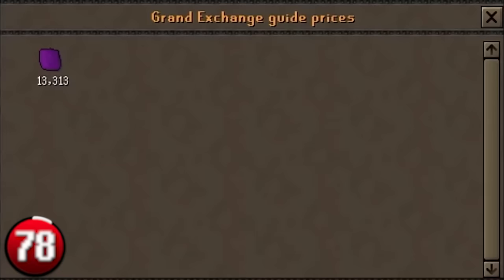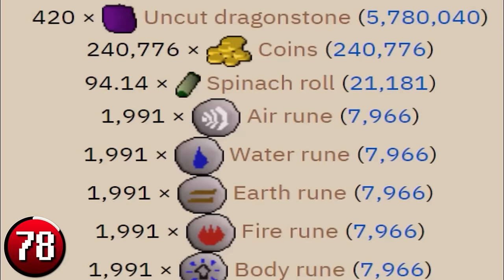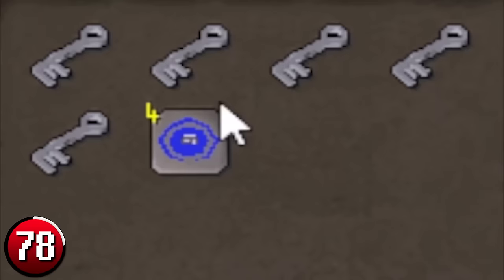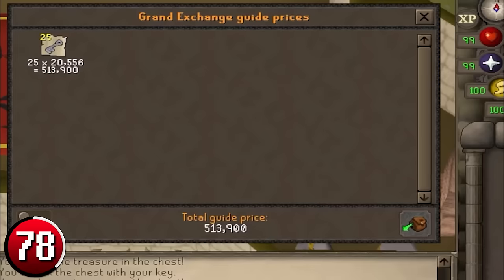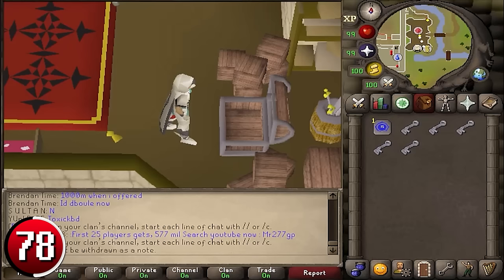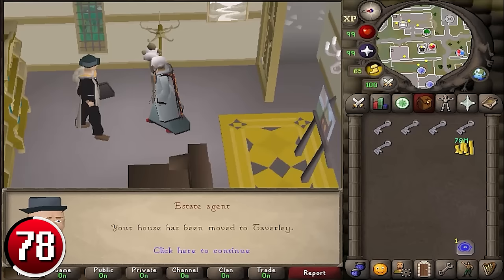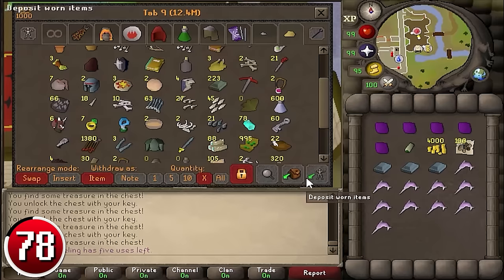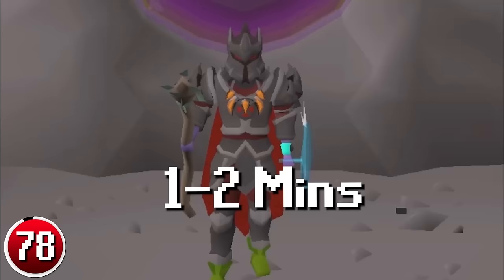Opening Crystal Chests: the Crystal Chest in Taverley always rewards an uncut Dragonstone when opened, along with a variety of other items. Opening requires a Crystal Key, which is used up on opening. Depending on the price difference between keys and loot, it can be very profitable to buy Crystal Keys, open the chest, and sell the contents. Teleport to your player-owned house in Taverley (or switch it there via Varrock), go south to the building with the Crystal Chest. When keys are used up, teleport out with teleportation jewelry, bank the items, and repeat. Each trip takes approximately 1–2 minutes, making you 1.1 million GP per hour.